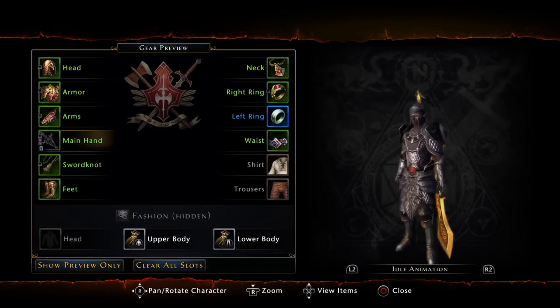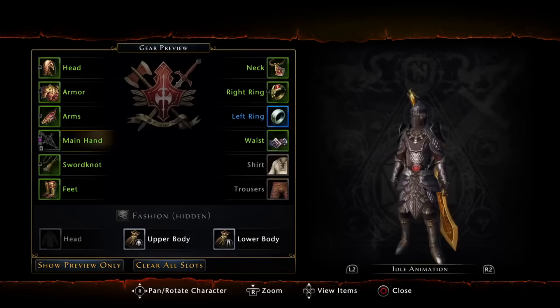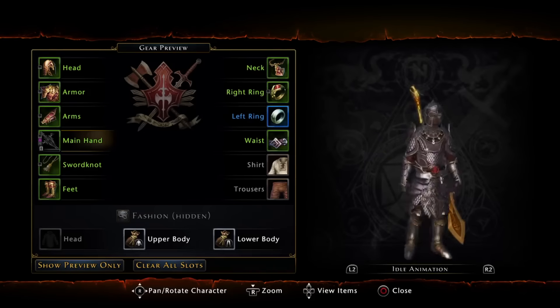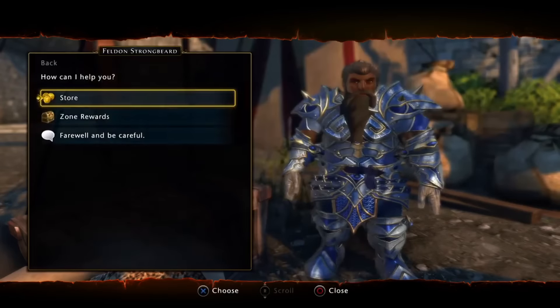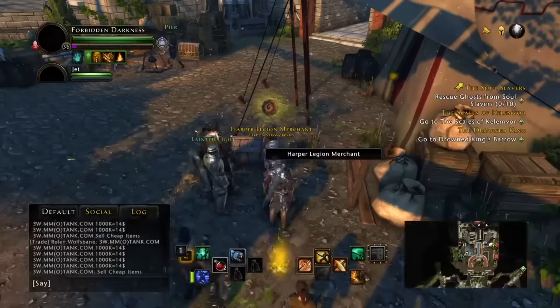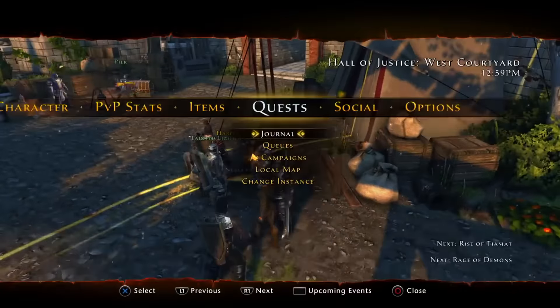The weapon actually looks pretty dope, pretty raw. They basically look the same, but these are the artifact weapons — there's only a couple of them. I think there are more elemental artifact weapons as well.